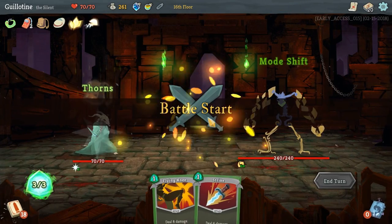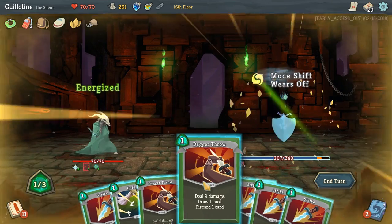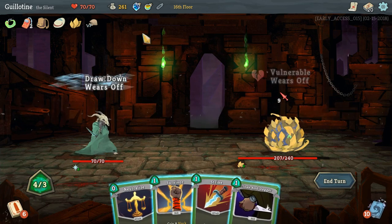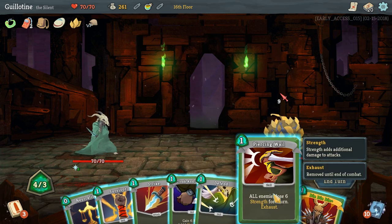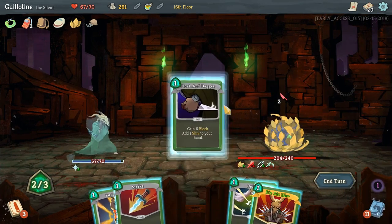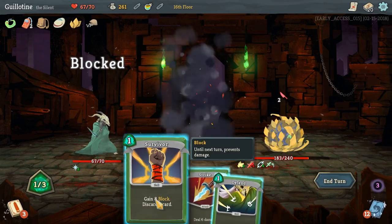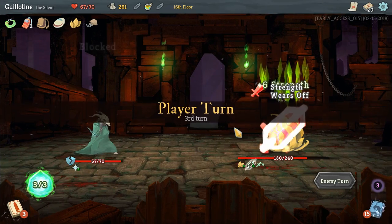I figured it was this guy. We did get the All Out Attack, so we'll do the 21 damage. We're going to drink our swift potion because we did get extra energy. Do we have Deflect? We don't. Two damage — I can live with that, instead of shiving this turn. I only need three. There we go. Two turns and 60 health — that's not bad.